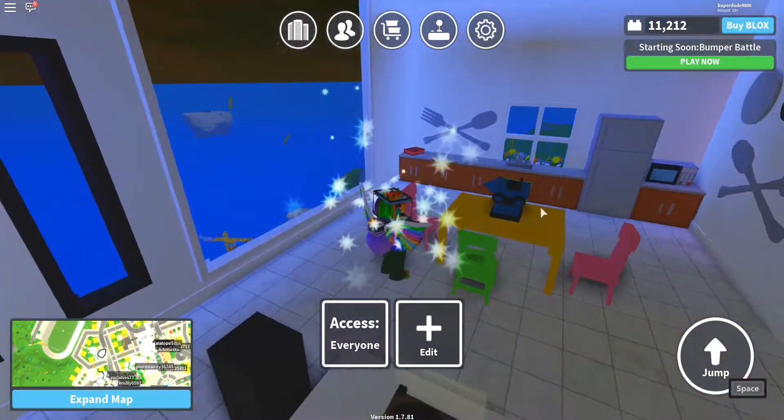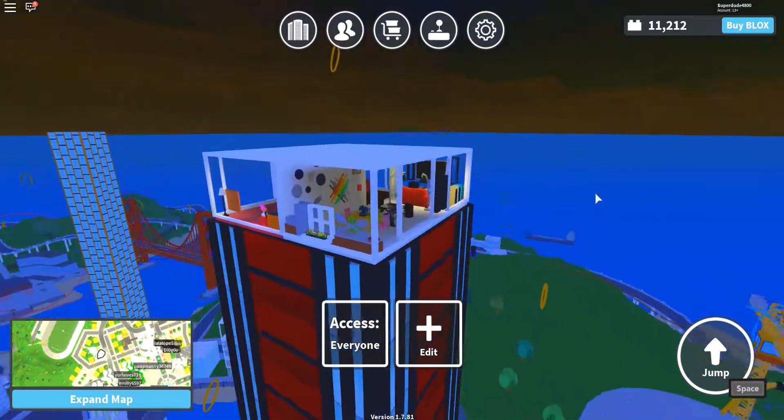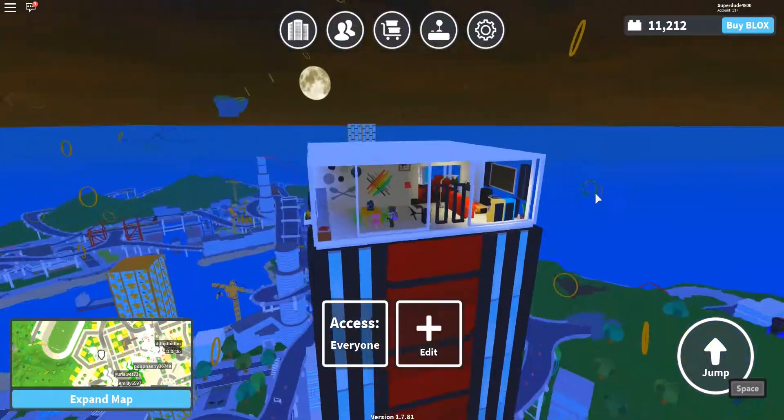And this is the kitchen! There's a beta tester trophy. This is what it looks like from the inside of the building.